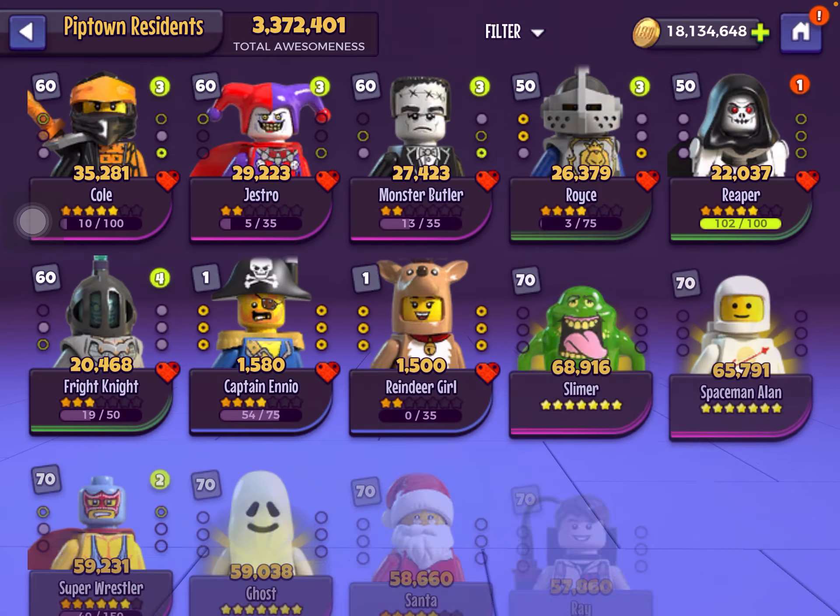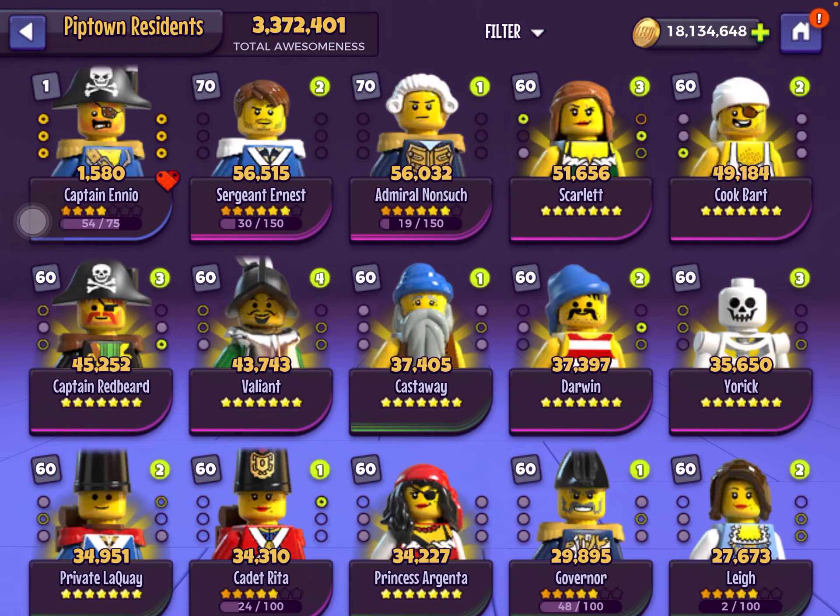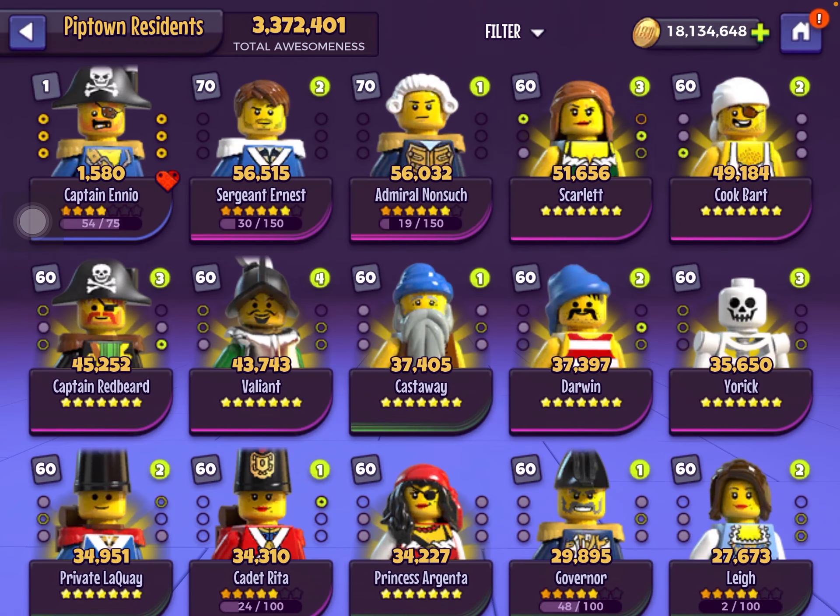Starting off, we have Pirates. They are useful for the gold event that comes every Wednesday, although the double looting was removed in September 2021.